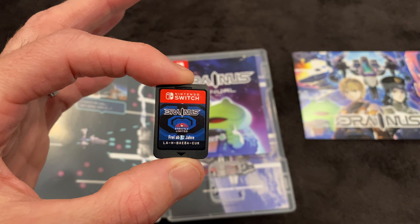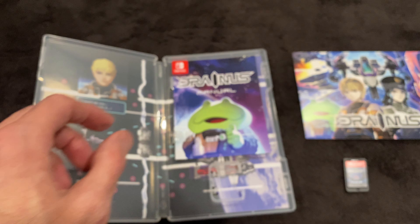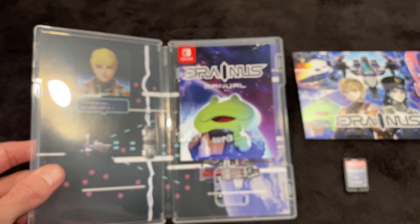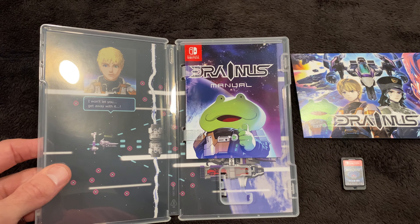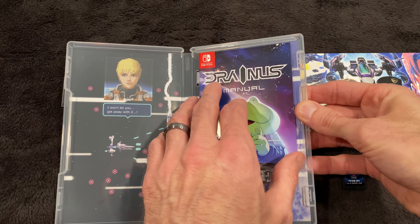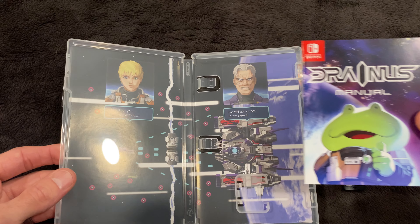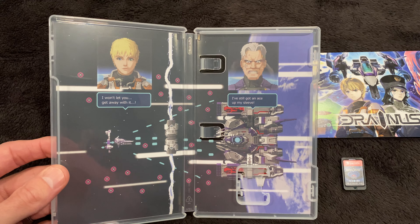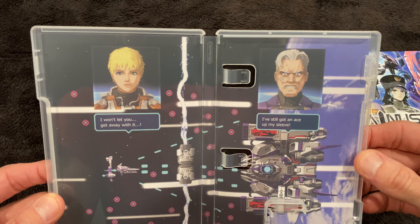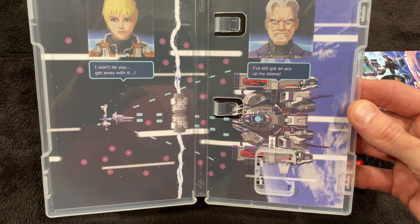Nice little logo there on the cartridge, and yes — look here folks, we do get a manual. It's always nice to have that, just reminds you of the good old days of gaming where the developers actually cared. There's some cool artwork inside — you get a little glimpse of the art style of the game.